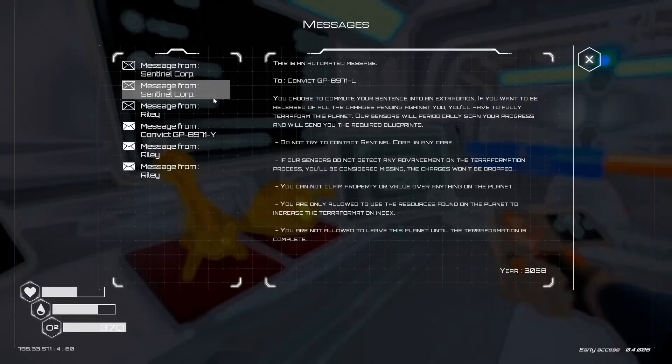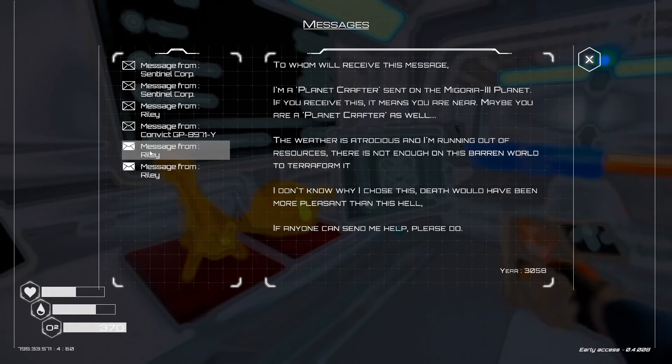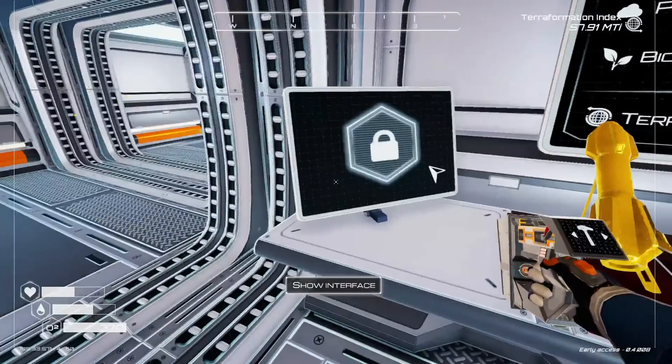Okay, we're back. We got a couple messages here. 'To whom will receive this message — I'm a planet crafter sent on the Mygoria 3 planet. If you received this it means you are near; maybe you are a planet crafter as well. The weather is atrocious and I'm running out of resources — there's not enough on this barren world to transform it. I don't know why I chose this; death would have been more pleasant. If anyone can send me help, please do.' Another message: 'I managed to sneak information — you have more chance of success if you build your base at altitude. If you manage to heat the planet enough, some caves should become accessible when the ice melts.' Also: use ore extractors on different areas to extract specific materials, and rockets are really important and help boost your generation. So apparently somebody's trying to help us.